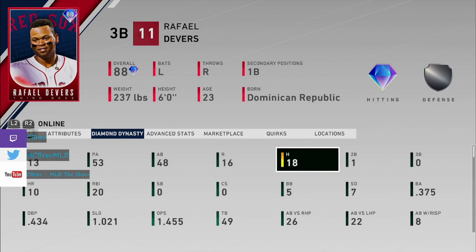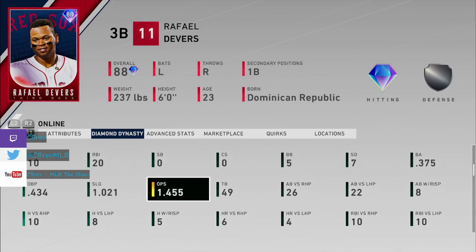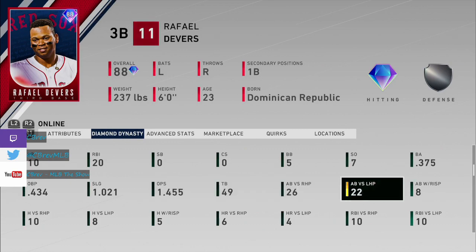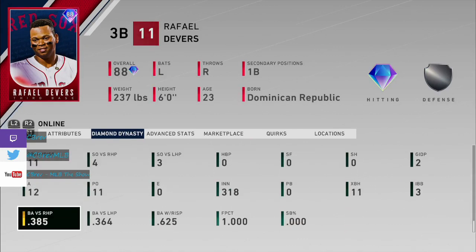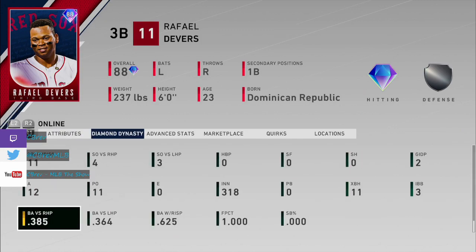10 home runs, 7 singles, one double. Almost a 1500 OPS. And he actually faced lefties almost as often as he faced righties, and this is the most exciting part about this card — take a look at these splits, they're almost even. For a guy that has a big power drop-off in his attributes against lefties, that's awesome to see. Only 21 points lower versus lefties.